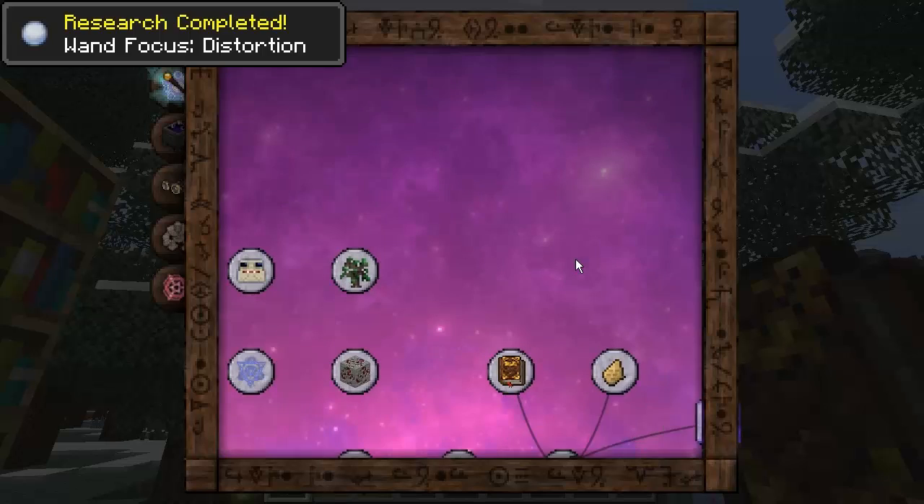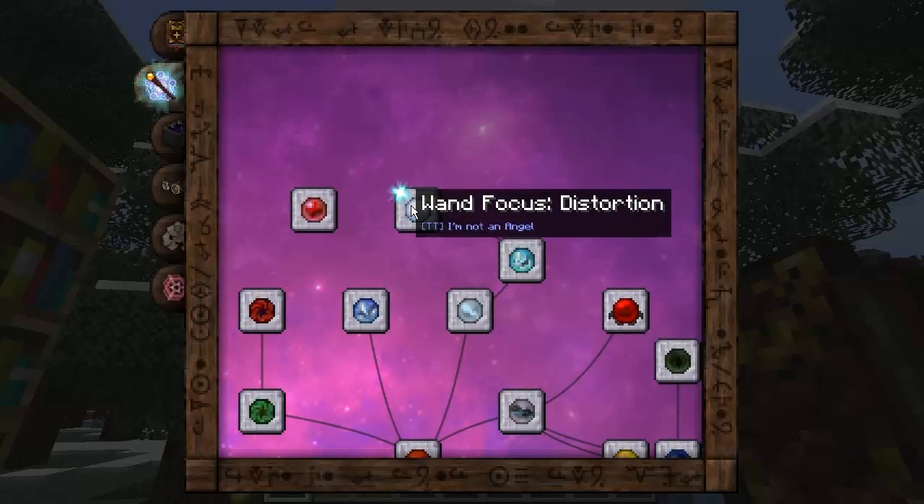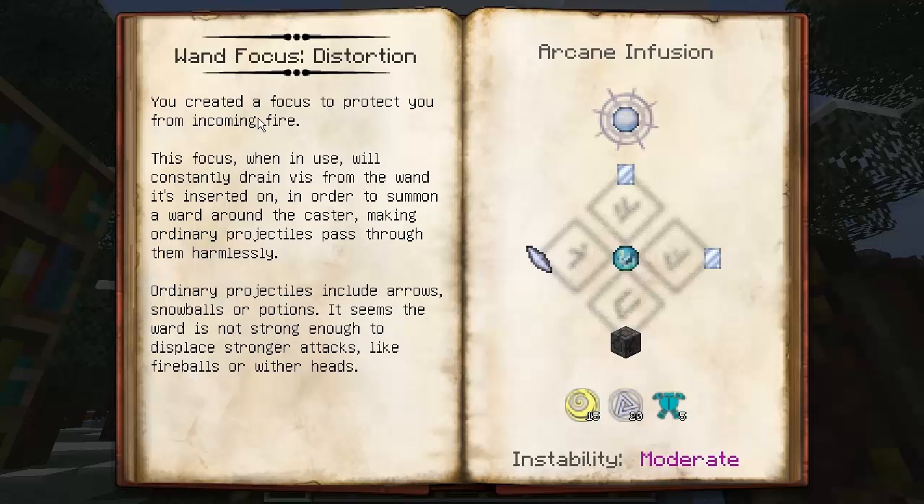Good stuff, research completed. Inside the Thaumaturgy it's right at the top here. One Focus of Distortion — you created a focus to protect you from incoming fire. This focus, when in use, will constantly drain Vis from the wand it's inserted on, in order to summon a ward around the caster, making ordinary projectiles pass through them harmlessly. Ordinary projectiles include arrows, snowballs or potions. It seems the ward is not strong enough to deflect stronger attacks like fireballs or wither heads.